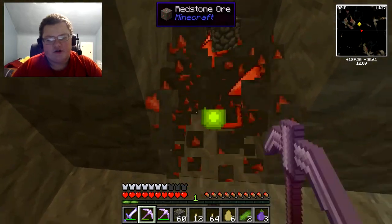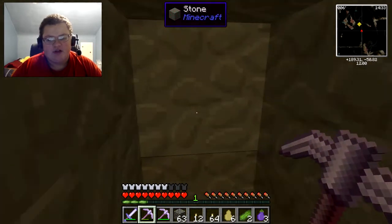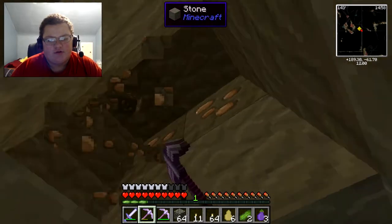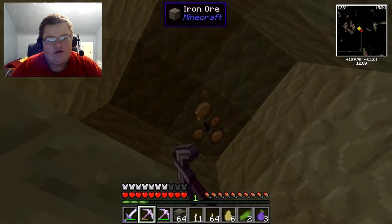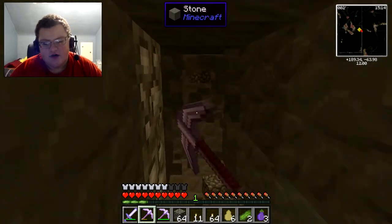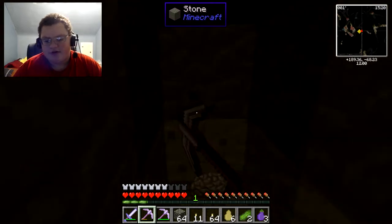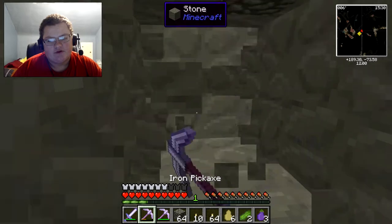Oh, redstone! We found redstone — that's got to be the smallest amount I've ever found. Oh, iron! Got some iron, that's like five... five and then there's a sixth one up there. Six iron, not bad. At least that means we've earned back what we're mining with, besides experience — we do get experience from mining things, and things that go in the furnace give experience too. So I'm gaining experience pretty fast.